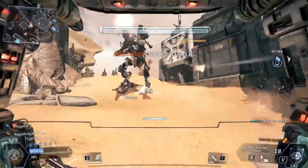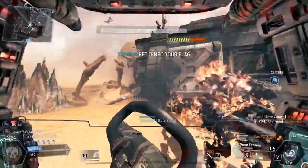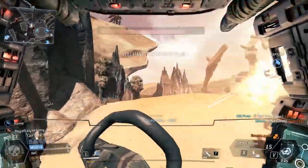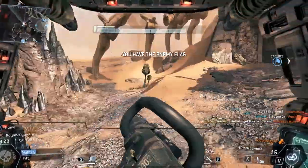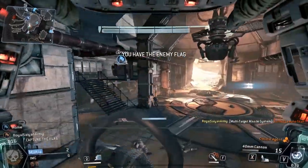If you can, try to shoot them from the base, but you don't want to get too out of cover when you have the flag. You just want to sit back and try to hold off the enemy team trying to get you.